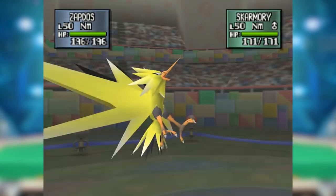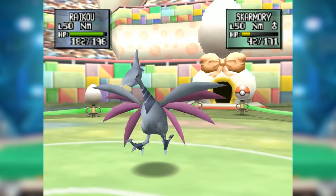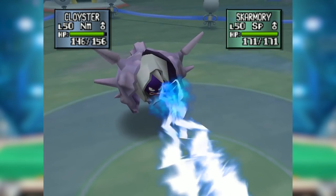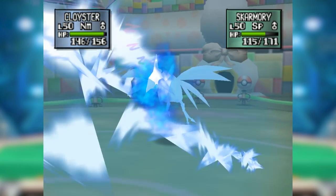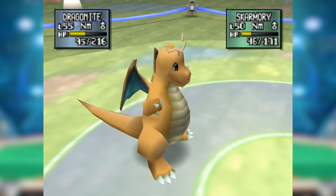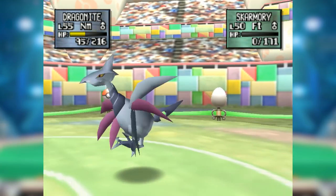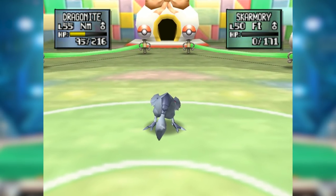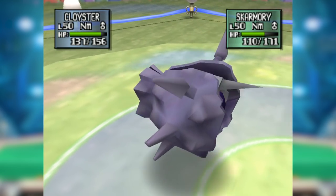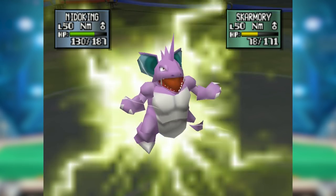Special attacks were a pretty significant weakness — Zapdos and Raikou were the other two most-used Pokemon in GSC behind Snorlax, and Skarmory really didn't like seeing either. Due to its limited movepool it was predictable, and a total sitting duck when asleep from Rest. Other special and mixed attackers like Nidoking, Tyranitar, and Dragonite gave it a hard time, and it always had to be wary of the occasional Fire Blast from Snorlax.